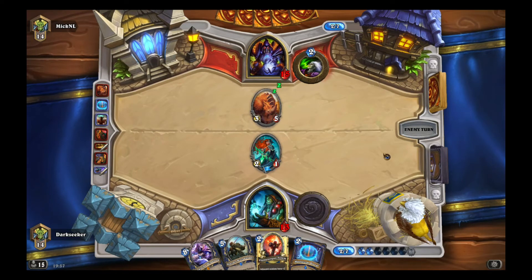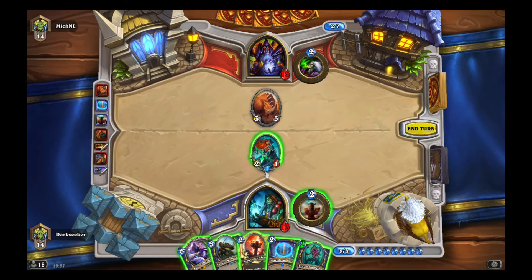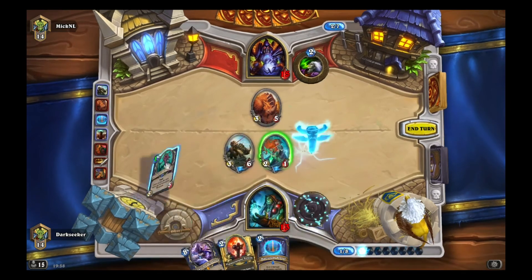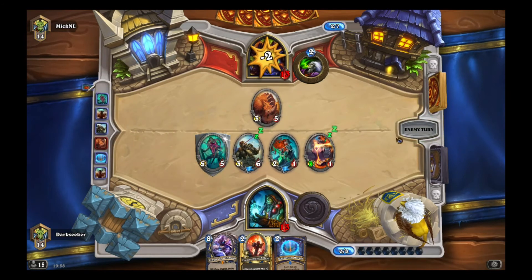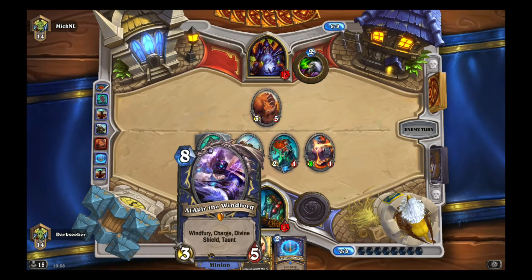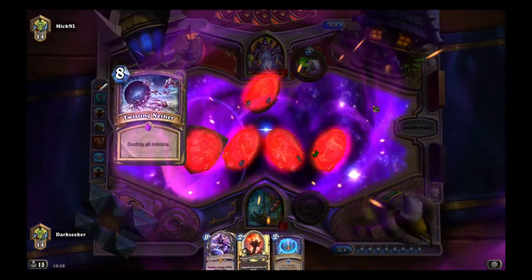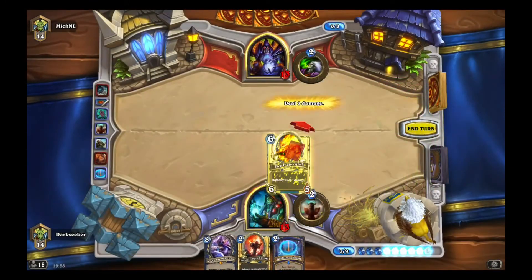Next turn: Flametongue Totem, Maelstrom Portal — that will clear the 3/5. Thing From Below as well. Do we just play Thunder Bluff here? There is a lot at stake. I was hoping for maybe a Taunt Totem, but it's okay because we have Thing From Below. I'm throwing out the Thunder Bluff in a bit of a reckless manner — and once again I get punished. I get absolutely punished for committing.